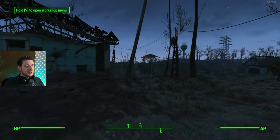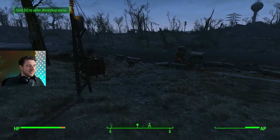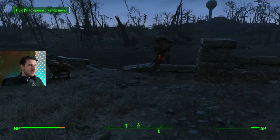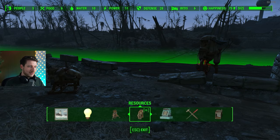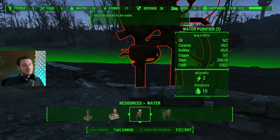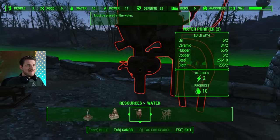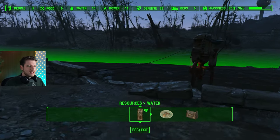Tip number two: water. Water is incredibly important for each and every settlement. They tell you to get a pump, but that's not enough. Go to Resources > Water and get the water purifier to make clean water — much better than just getting that nuclear water.